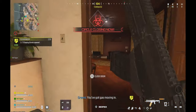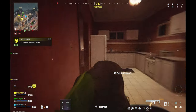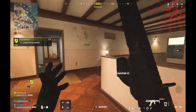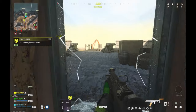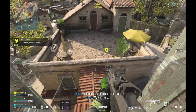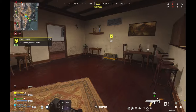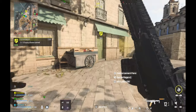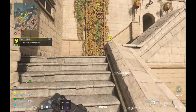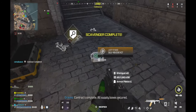You got gas moving in. Hostile Guardian is active. Enemy soldier incoming. Drop the ammo box — load up. All squad members are in the safe zone. Two supply boxes secured, one remaining. Contract complete. All supply boxes secured.